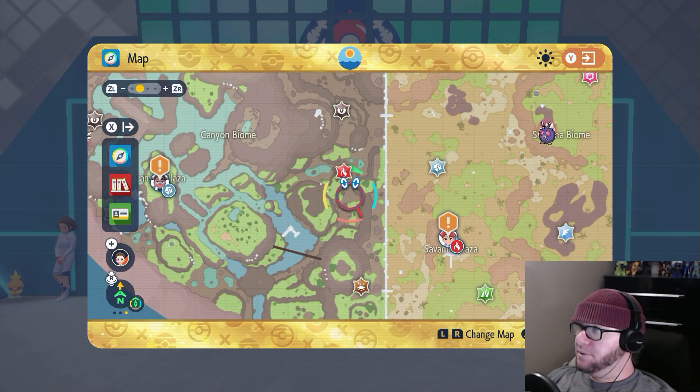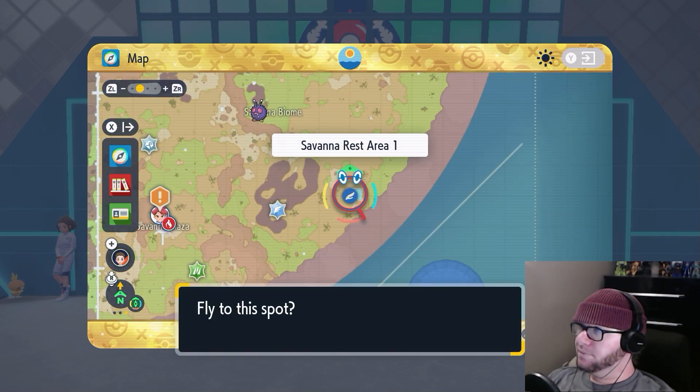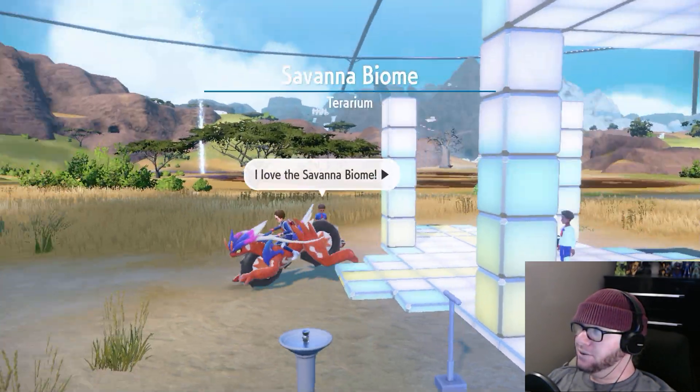So that leaves, what, six types unaccounted for? I doubt they're gonna squeeze any more in here. Oh, they're Skarmory! I just noticed. So base game — Paldea — they're Squawkabilly. Kitakami, they're Noctowl. Here, they're Skarmory. That's cool.